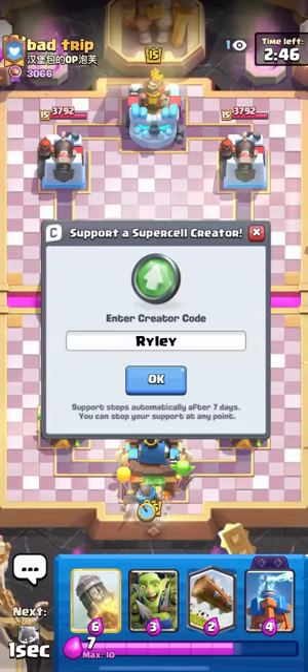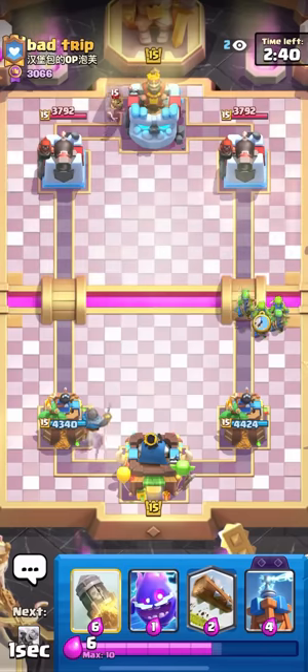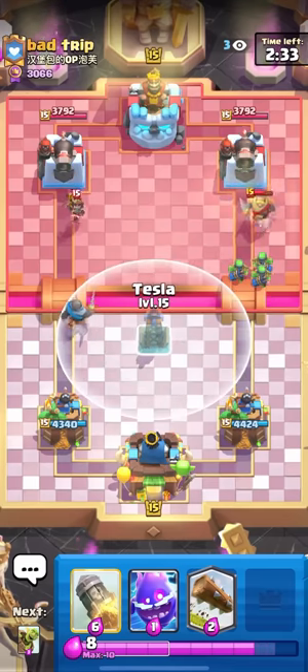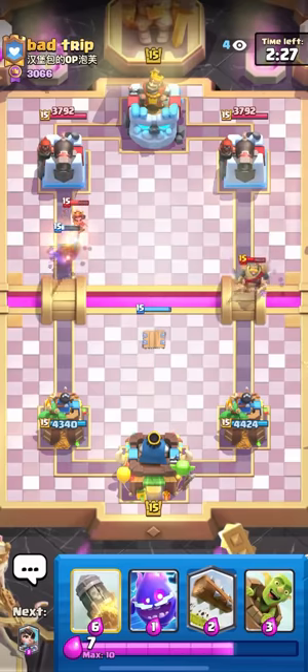What's up guys, in today's video I'm gonna be back playing classic log bait. Please make sure to like and subscribe. I'm using the evolved knight and the evolved tesla. If you don't have them, I still recommend this variation of log bait — unless you have the evolved skeletons, then replace the goblin gang with the skeletons evolution.